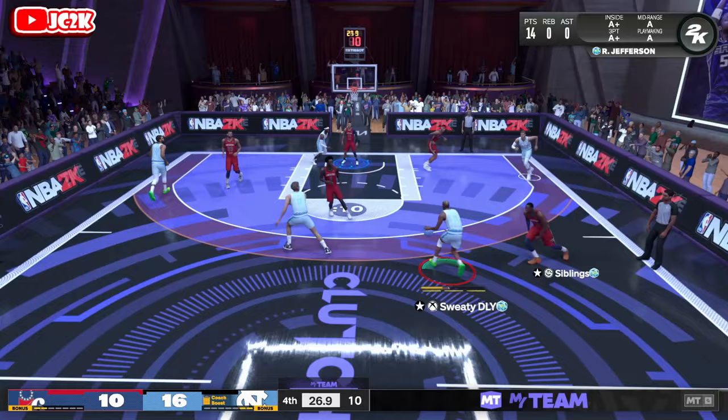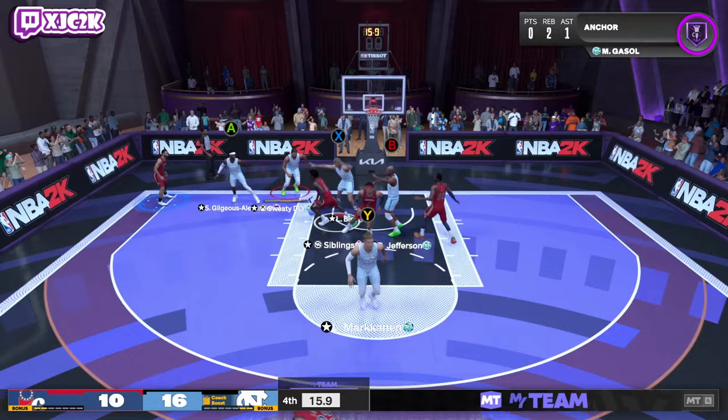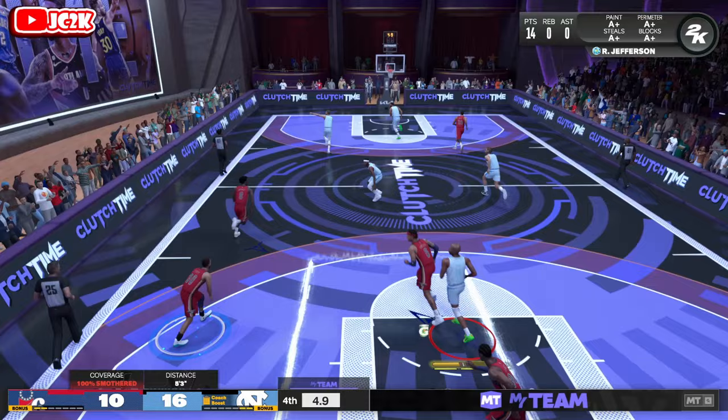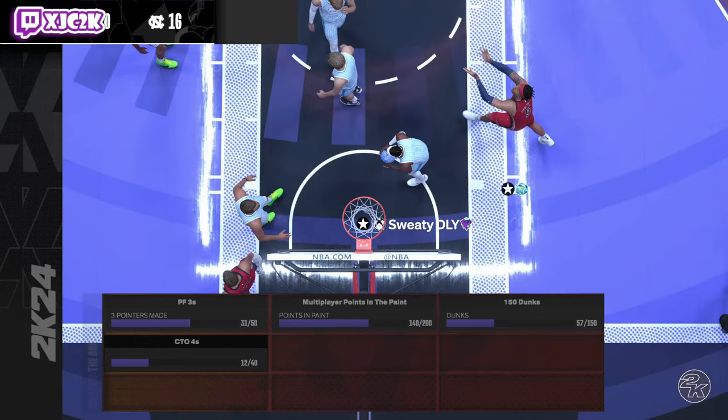I throw a pass to wide-open Larry legend but miss the green — frustrating. A crab move from Jefferson is a good move but I didn't green it either. I do like the card honestly. We started the game rough but he's actually pretty good. We're in a solid winning position — 16 to 10. Even if the opponent scores here it won't matter much. Good game.